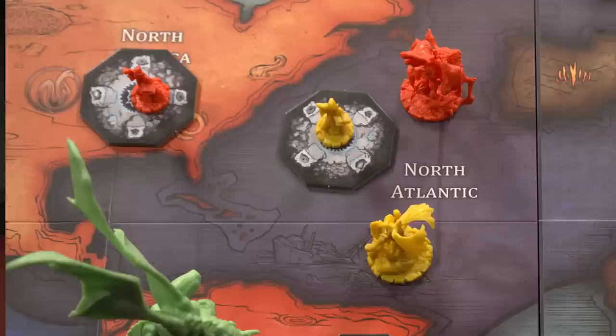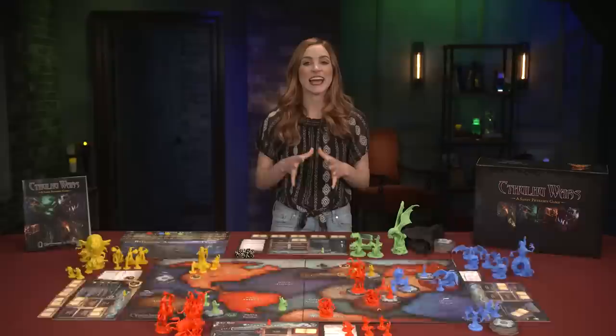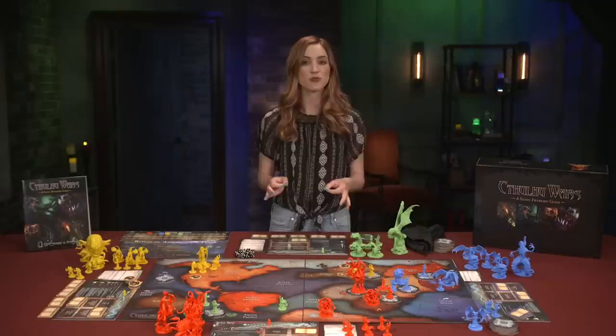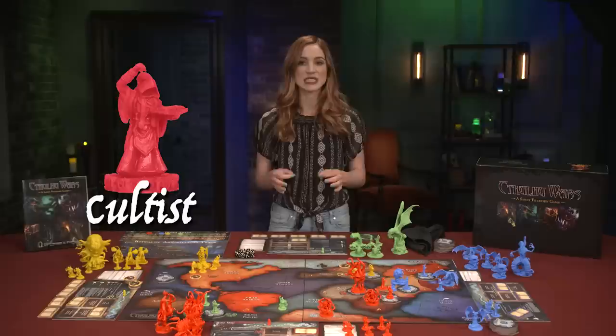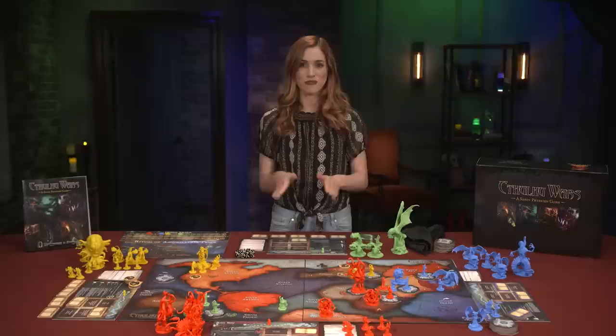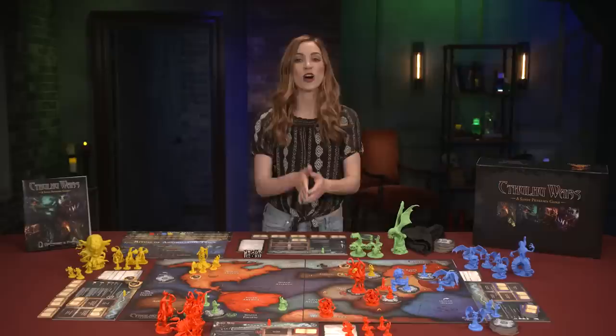Battle costs one power and requires that the player's units are on the same area as units of another player. If so, both factions proceed to the battle sequence. Capture Cultist costs one power and allows the active player to capture an enemy cultist on the same area as their monster or Great Old One, provided the target cultist is unprotected. The active player removes them from the board and adds them to their faction card to be redeemed for power in the gather power step. Cultists are considered protected if they have a unit of equal power to the capturing units — a monster protects against other monsters but is outranked by a Great Old One. If both Great Old Ones are in a space, they cannot capture cultists in that area. Players also have unique abilities from their faction card and, as they fulfill requirements, unlock new abilities from their spellbooks.